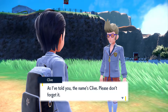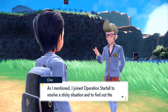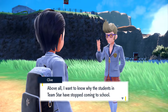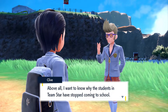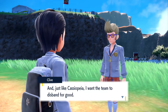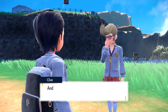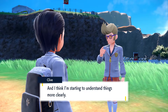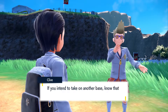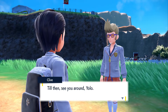As I've told you, the name's Klee. Please don't forget it. Let's pick up our conversation from where we left off. I joined Operation Starfall to resolve a sticky situation - to find out the reasons behind Team Star's odd behavior. I wanted to know why my students in Team Star have stopped coming to school. And just like Cassiopeia, I want the team to disband for good. Since joining Operation Starfall with you, I've already had some success opening up a dialogue with Team Star. If you intend to take on another base, you can count on me for backup. See you around.